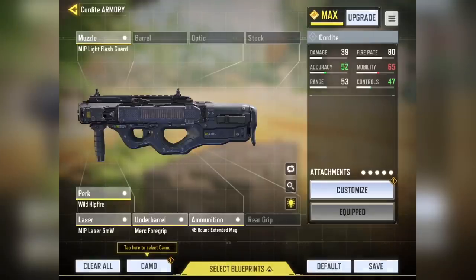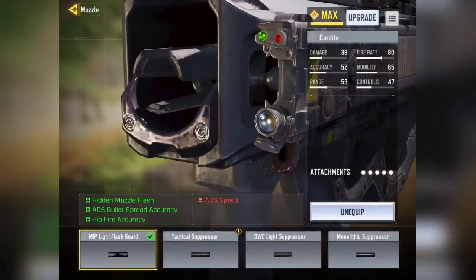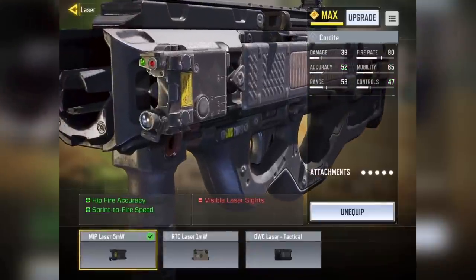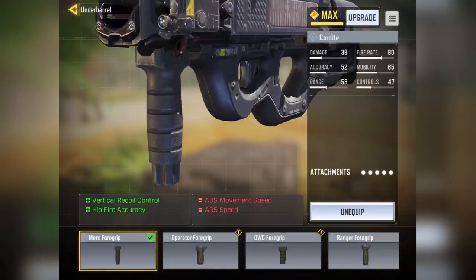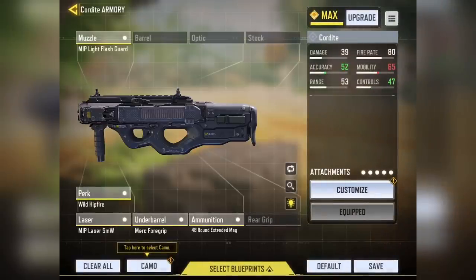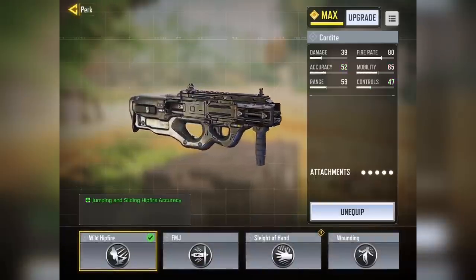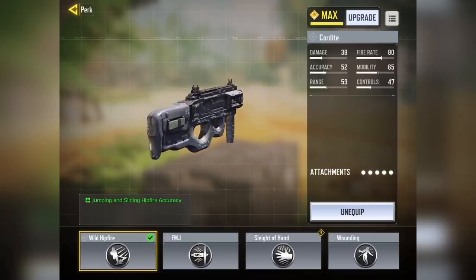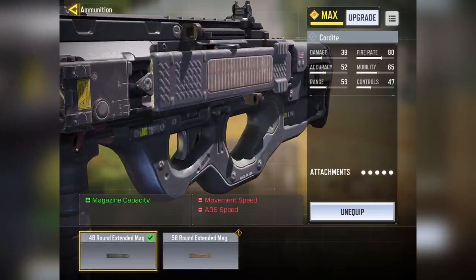The build I chose for the Cordite is hipfire based. For hipfire there are 3 important attachments: first, the muzzle — the MIP Light Flash Guard; second, the laser attachment — the MIP Laser; and third, the under barrel — the MERS 4 Grip. These 3 all provide extra hipfire accuracy. The fourth attachment is the Wild Hipfire perk, which increases hipfire accuracy when you slide or jump. Finally, since I'll mainly use this gun for hipfire, I don't need a scope, so I went with a 48-round extended mag. Even if you ADS, this gun has a good iron sight.